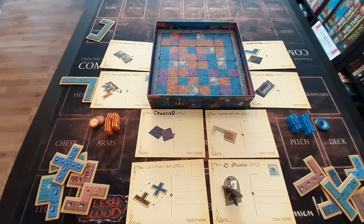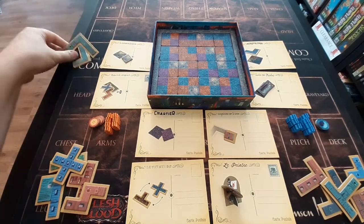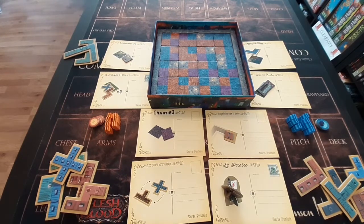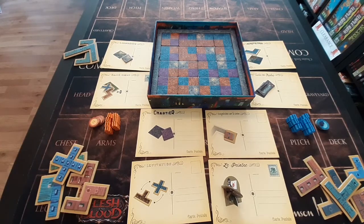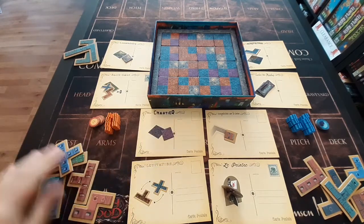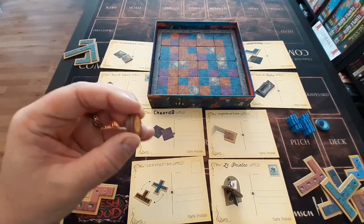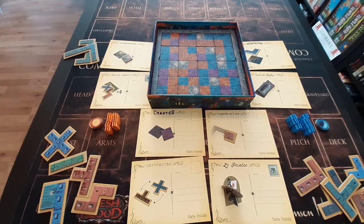We've got to the point where all of the basic tiles have been placed. We've got two buildings left over that may end up coming into the game with one of the action cards. The player who had played their last cobblestone tile first will take the first turn in this phase — and that was orange. So on their turn now, they will get to either place one of their available buildings — they've got five buildings here — or they can place one of their action tokens on a postcard to activate it.